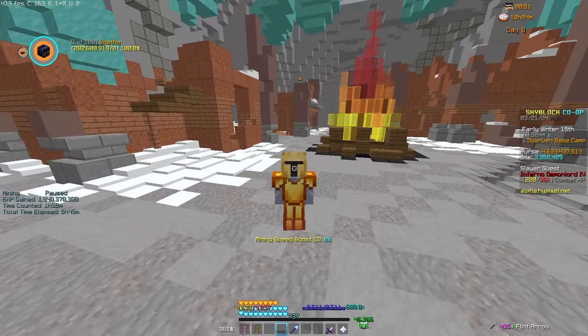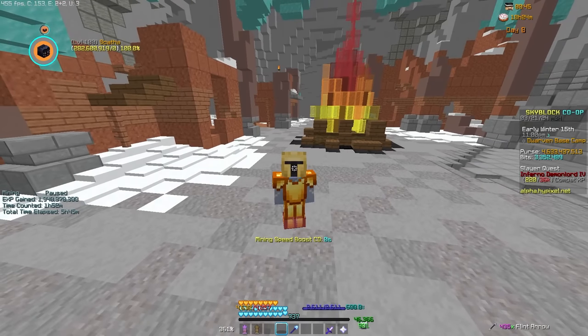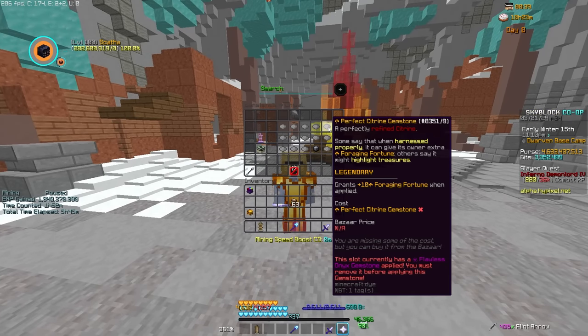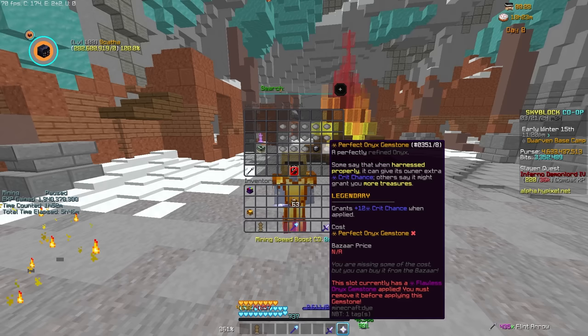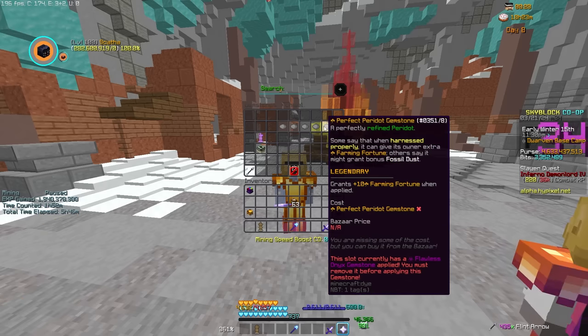And yes, there are new gemstones, which we could see inside the hex menu. The first one being a Citrine, which gives you foraging fortune. You have perfect Aquamarine, which gives you sea creature chance. You have perfect Onyx, which gives you crit chance. And finally, you have Peridot, which gives you farming fortune.